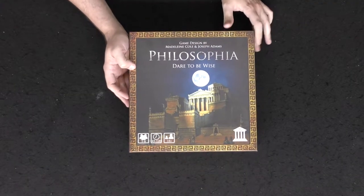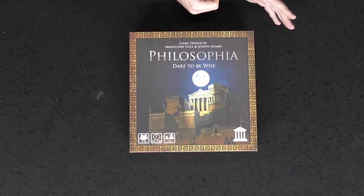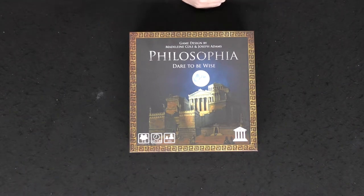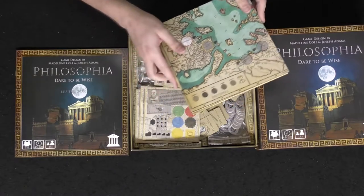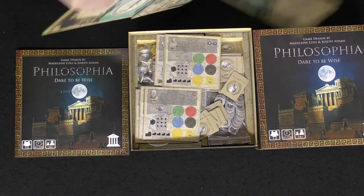Philosophia came out really quickly — the prototype was excellent and very impressive. Philosophia is a game where you're going to be one of the philosophers back in the Greek and Roman empire, attempting to congregate masses, make them join you, and learn your style of philosophy — whether it be sophism or others. You're moving around the board collecting people to teach them your idea and your state of mind.